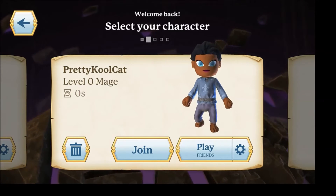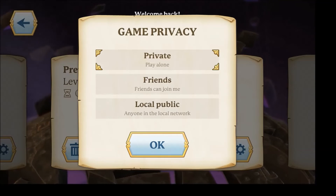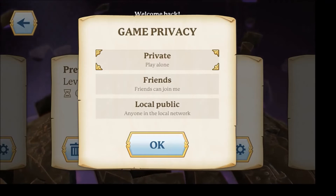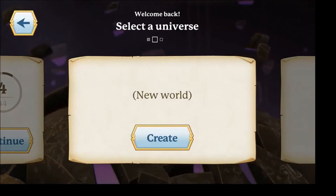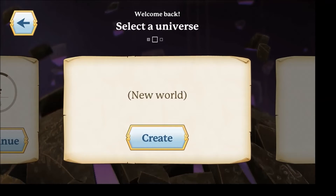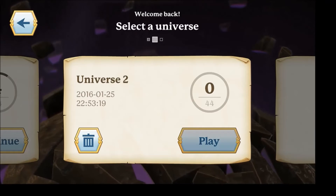As you can see — Pretty Cool Cat, mage and all that. You can play with friends but I'm not going to; I'm just going to play private, alone. We are going to pick a new universe — let's create new world, Universe 2. Let's play!